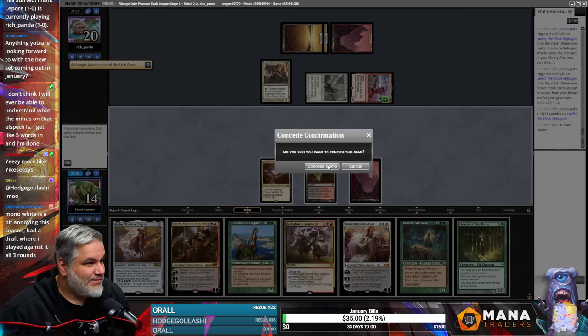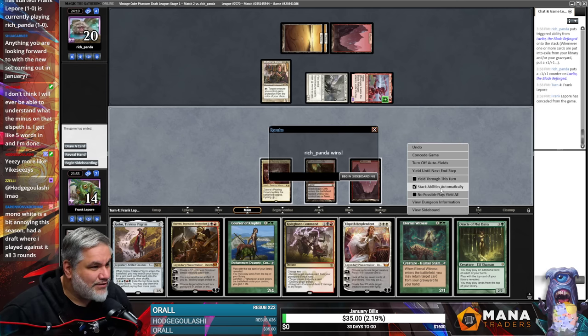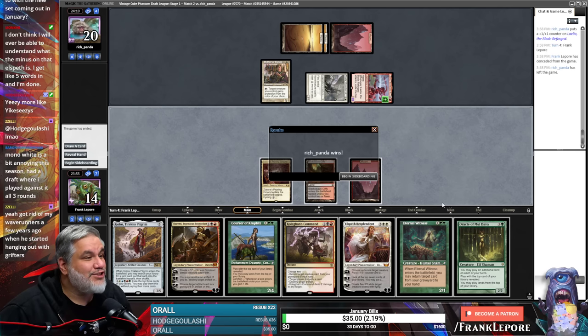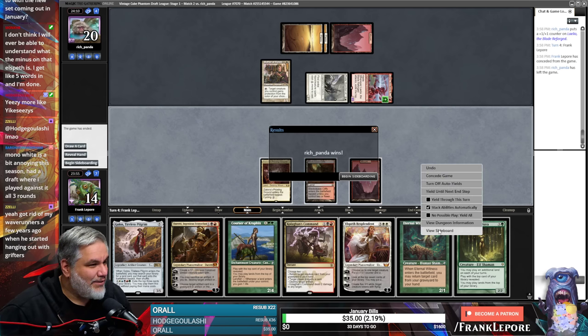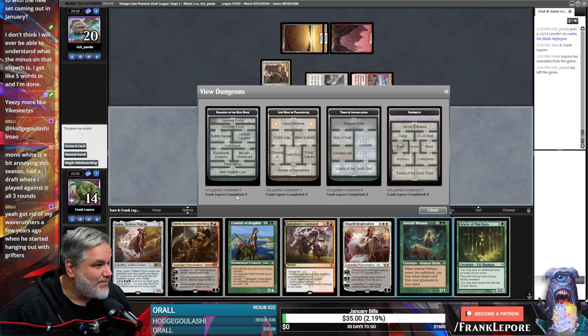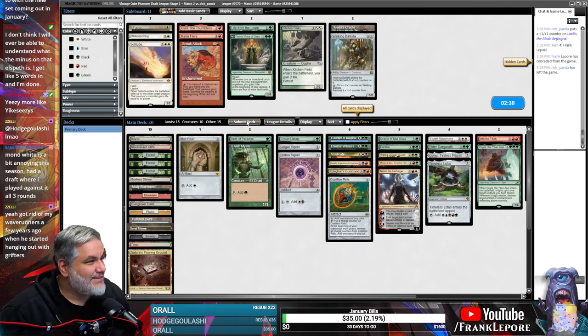Well okay, we're just gonna — oh man, did you see those options? Yield through. Stack abilities. No possible play. View dungeon information. Look at those beautiful little dungeons — oh that's great. I completed zero — I haven't completed any of these. That's kind of cool though.